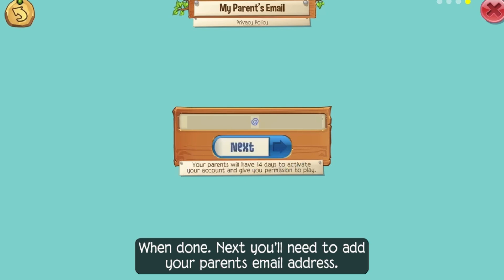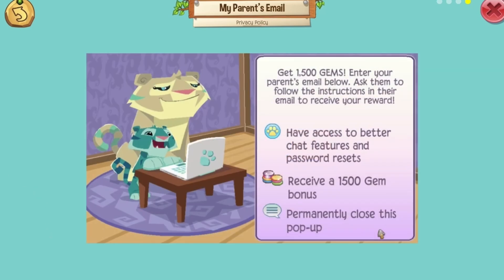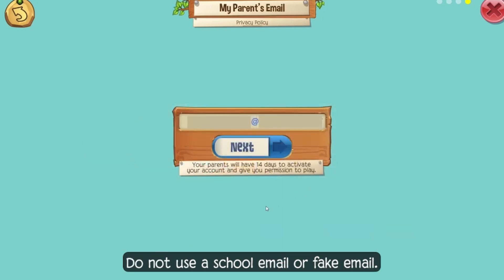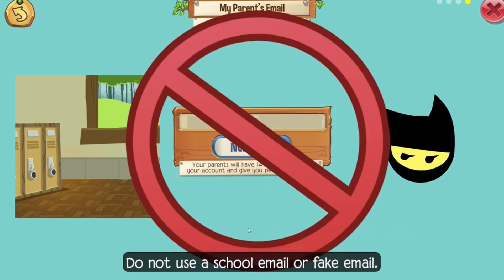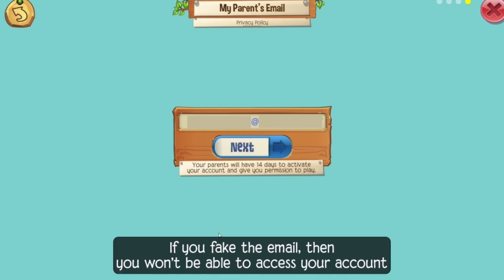Next, you'll need to add your parent's email address. Be sure to ask for their permission before entering, and have them help you if you need to. Do not use a school email or fake email. Emails are utilized to verify account ownership. If you fake the email, then you won't be able to access your account.